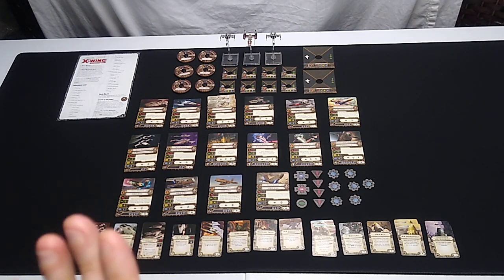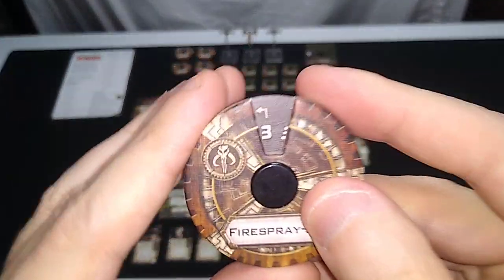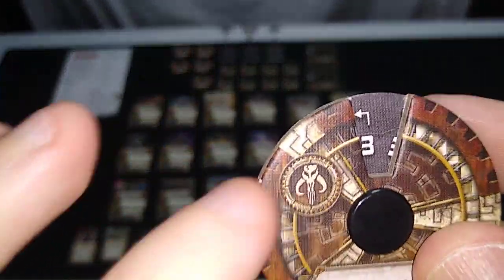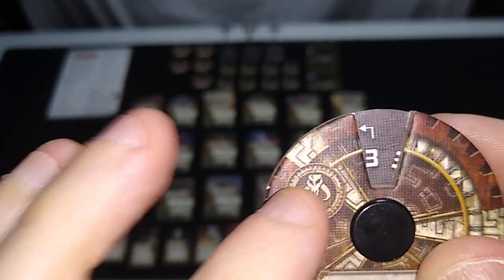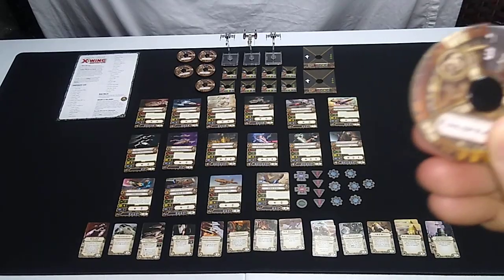Up to this point, Wave 6, we now have three factions with Scum and Villainy. The artwork is different on the maneuver dial — a little more brown than the Imperial Black or the Rebel Alliance Red. And this symbol is important: that's actually the Mythosaur symbol on Boba Fett's Mandalorian armor, which represents Scum and Villainy in the X-Wing Miniatures game.